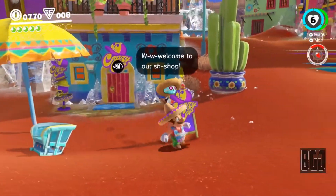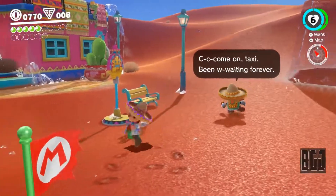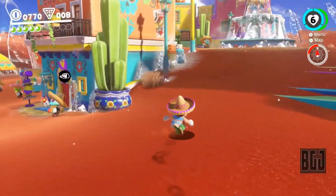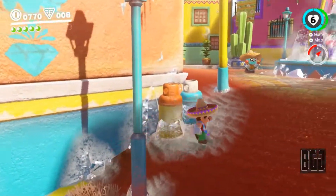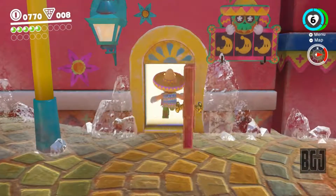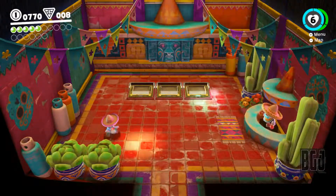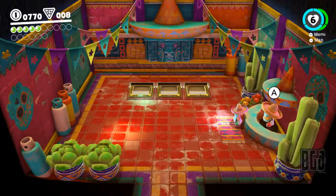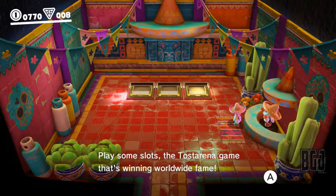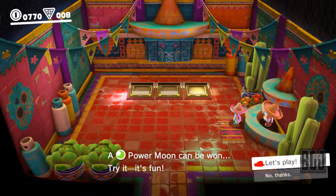Let's get out of here and go to the slot machine guy. Before, we skipped it because we had so few gold coins and I didn't want to waste them. But now we've got 770 left, so I think we're okay to spend a little on gambling. Let's go inside and play some slots. It's the Test Arena game — 10 gold coins to play, and a Power Moon can be won. Slots away!